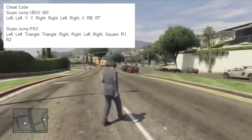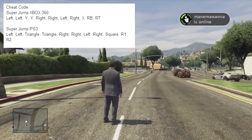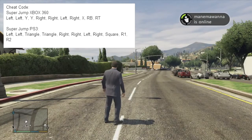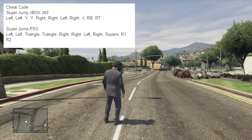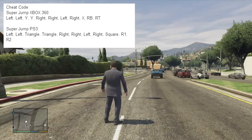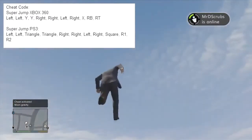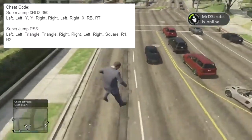I will verbally say: for Xbox, to activate this cheat you have to press left twice, Y twice, then right twice, then left, right, X, RB, and then RT. And I didn't expect to jump really high.